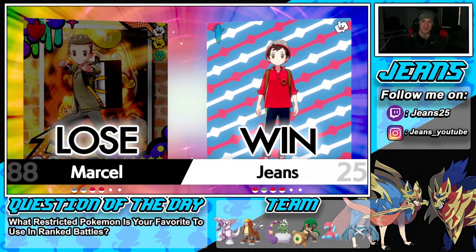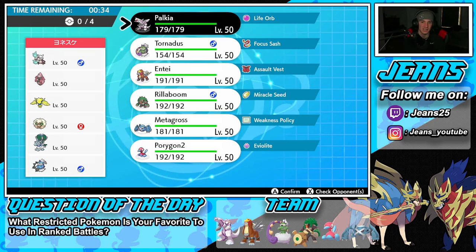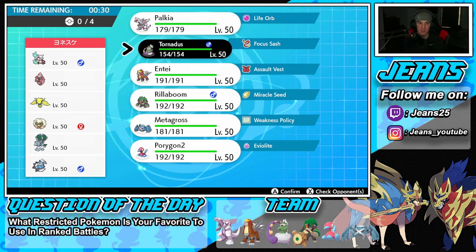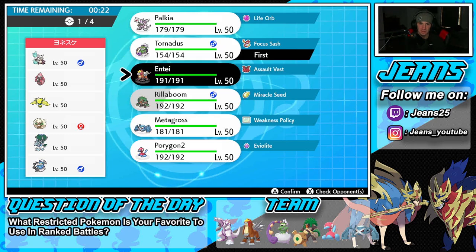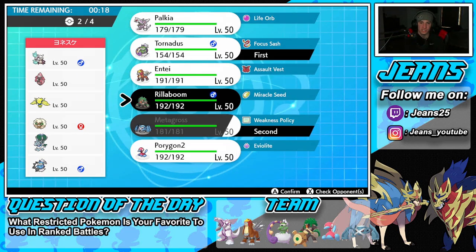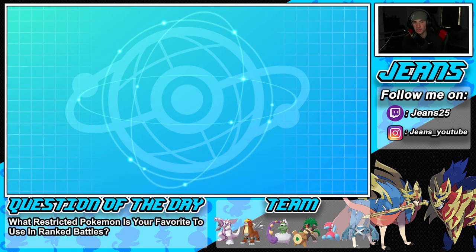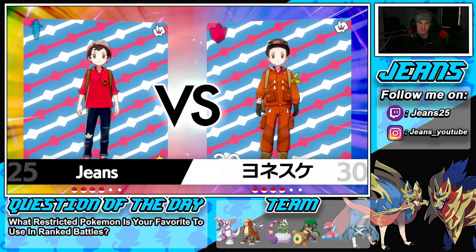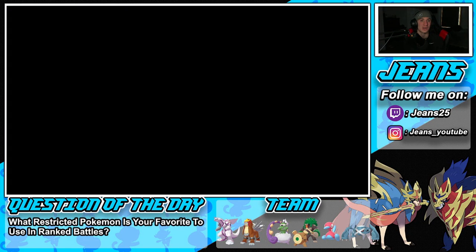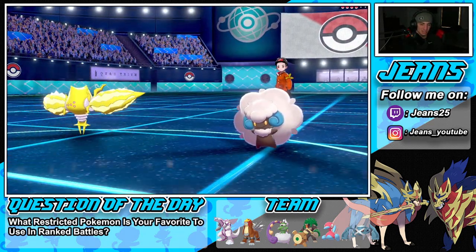Let's hop into battle number two, looking to go back to back. We're going up against an Ice Rider Calyrex team that also features Malamar, Tapu Lele, Regieleki, Whimsicott for Tailwind, and Tornadus. I'm gonna lead Tornadus — if he goes Tailwind, I gotta match Tailwind. I might go straight into Metagross as well, with Entei and Palkia in the back end. The Metagross-Tornadus combo lead is going to work really well here — let's see if we can get off to a strong note.